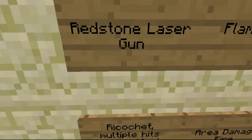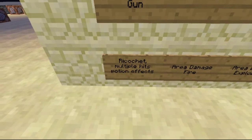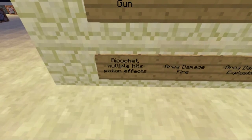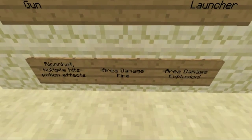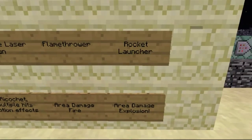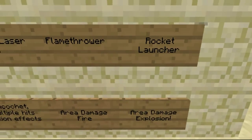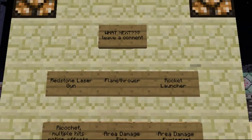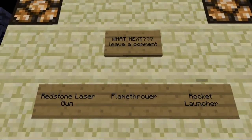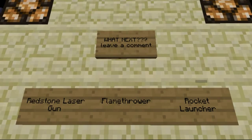The redstone laser gun can ricochet, it hits multiple enemies and it applies potion effects. The flame thrower has area damage and it ignites fire. The rocket launcher has also area damage but creates explosions. Just tell me which one of these three you want, and the most used comment I will use it then.